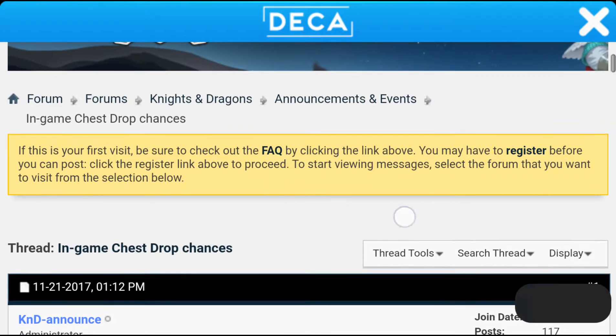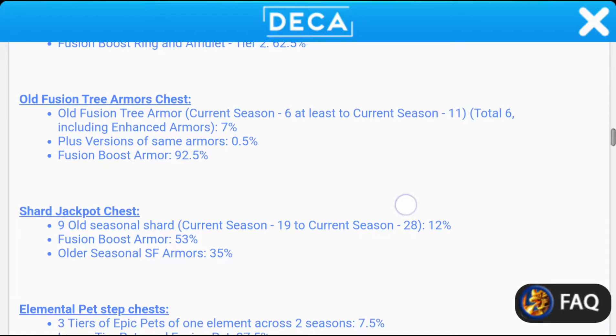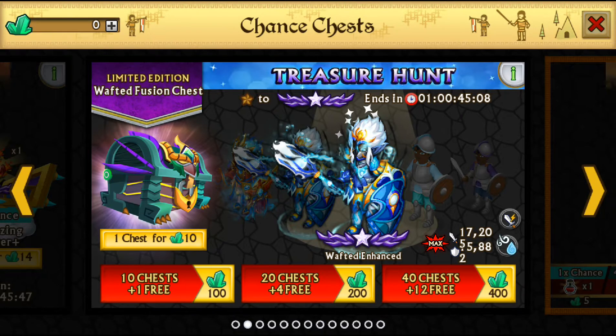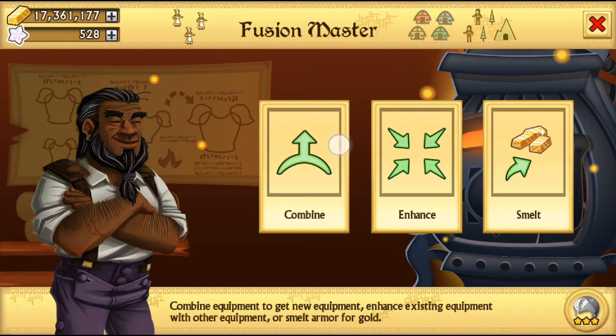Okay, so what are they saying? Fusion tree armatures — there's a seven percent chance of getting shadow forges and a 92.5 percent chance of getting the things you need to combine. But I got zero from 20 chests. Something has gone wrong there, surely, because I genuinely don't know.